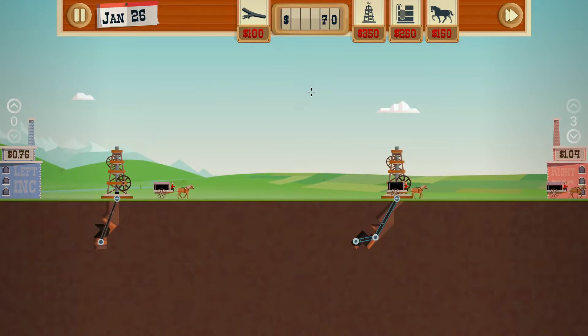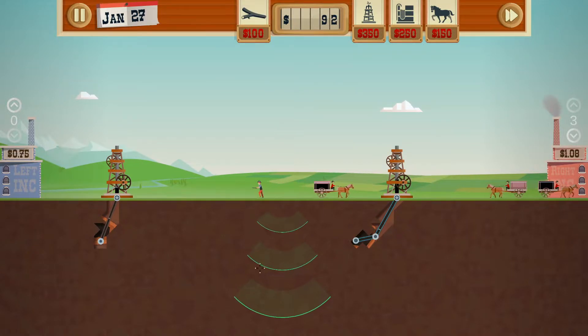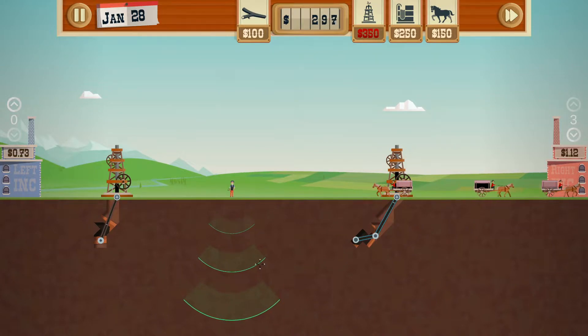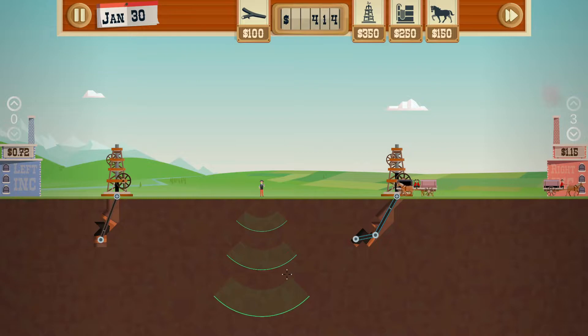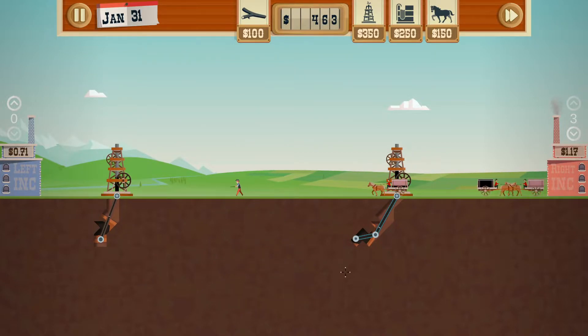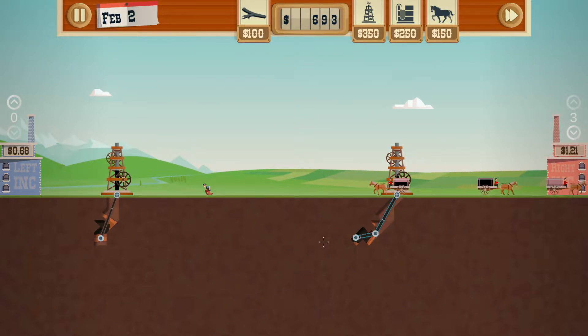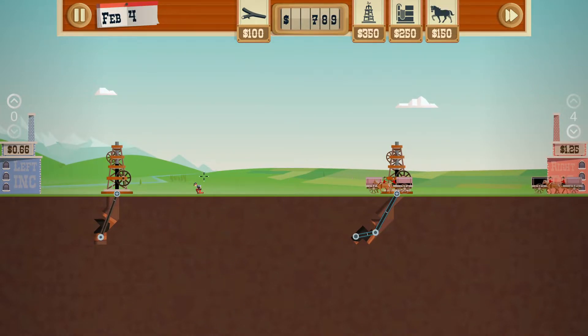Then we might invest in another dowser. Because there's got to be something in here, right? I don't know what, but there's got to be something there. And like I said, every level is different. Now, if you play this same level again, the patches are going to be in the same spot — I don't believe they're procedurally generated that way. But we're pumping. We're going to get another wagon going. Great price right now.